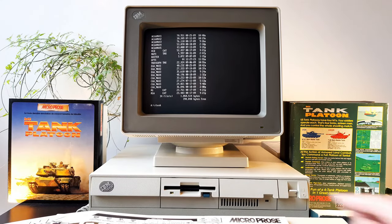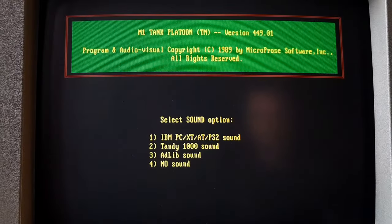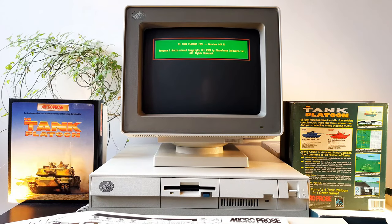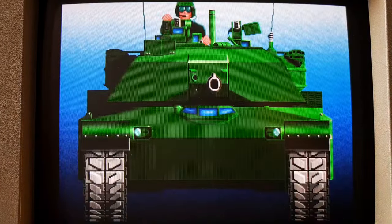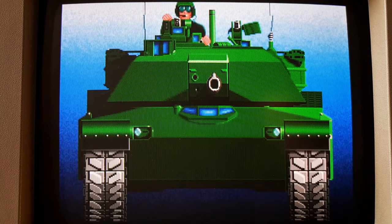When you launch the game, you first need to select your display. VGA 256-color mode was already available in 1989, but most PCs were using EGA 16 colors. As for sound cards, AdLib was your only choice, and since this was even less common than joysticks, the vast majority of PC players would enjoy the wonderful PC speaker sounds during the game.